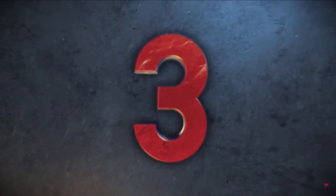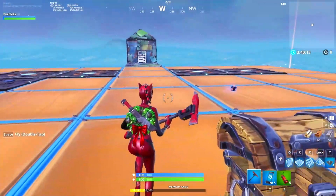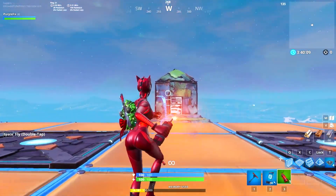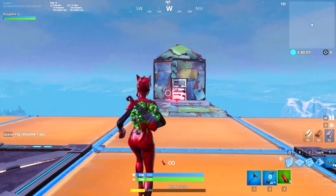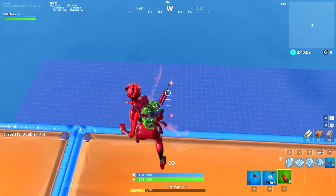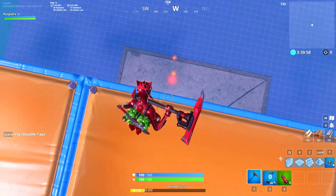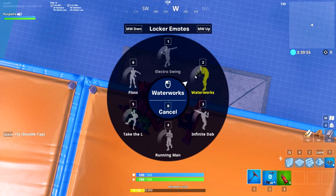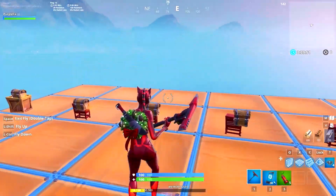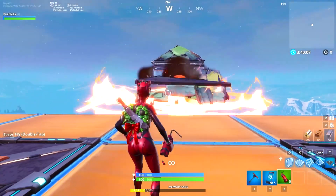Coming in at number three, we have dynamite. This was released back in season six, only one season ago, but I feel like it should have only been a season six item because it sort of fit the western theme with Calamity. I think C4 is already a lot better since you can choose when it explodes — with dynamite you can't stop it from exploding, so you might use it by accident and kill yourself. It's really good for destroying buildings, but we just don't need it — we need C4 back.